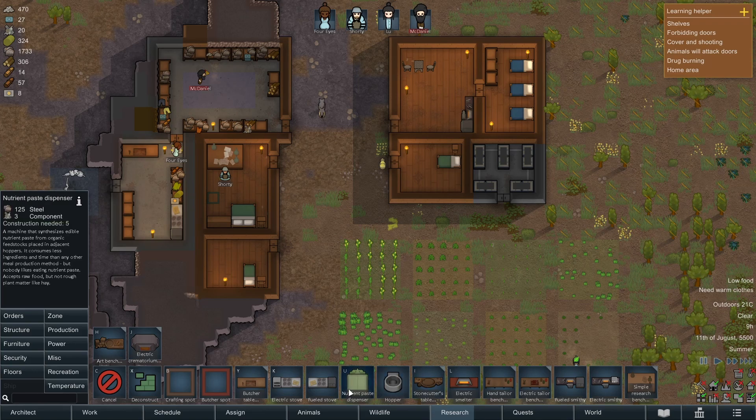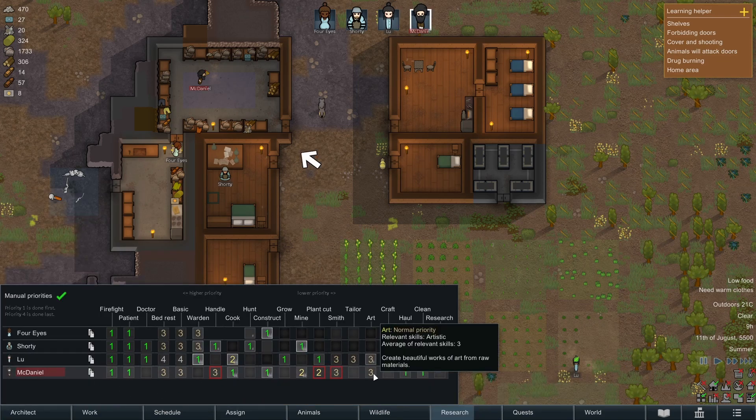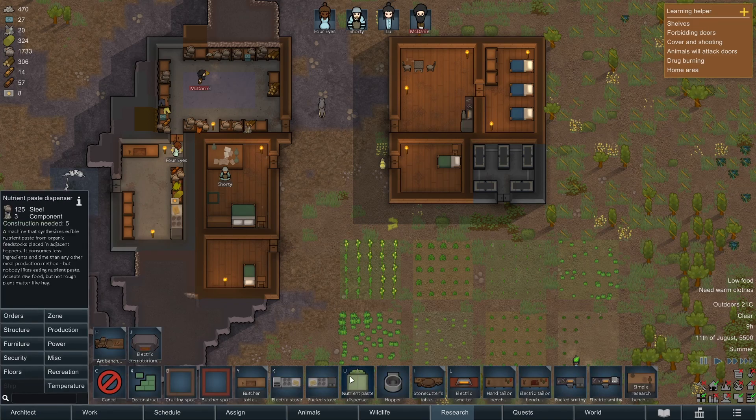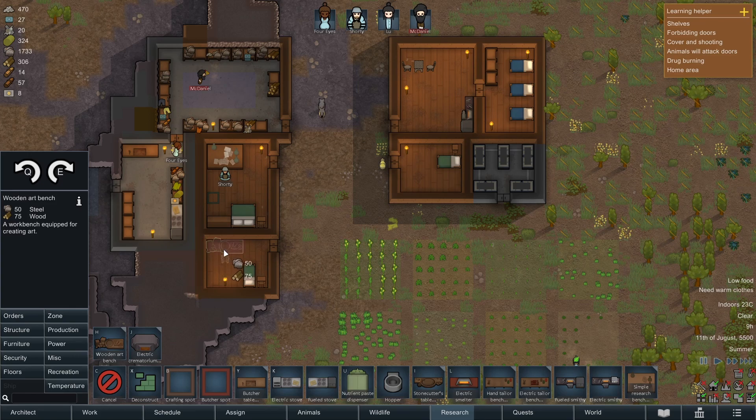Let's look at a nutrient paste dispenser — it uses excess raw food. We've got a smithy. There are actually usable metal from slag chunks. An electric crematorium — okay. We've got an art bench here. Who's actually any good at art? Lou's good at art obviously. So we could put an art bench in Lou's room — that would give us something to do.